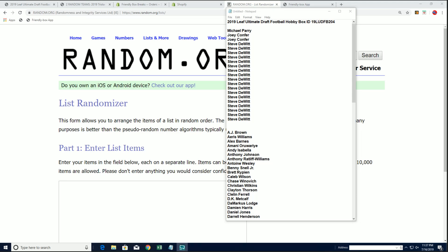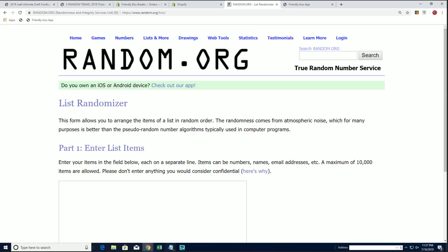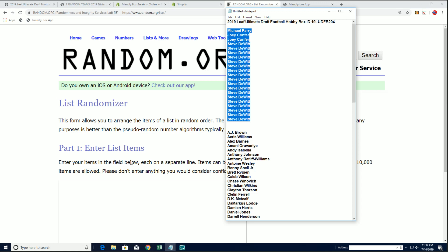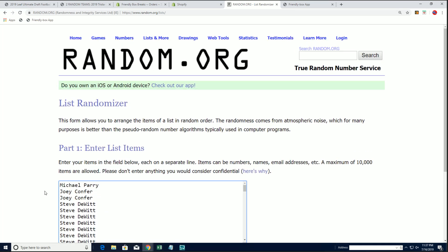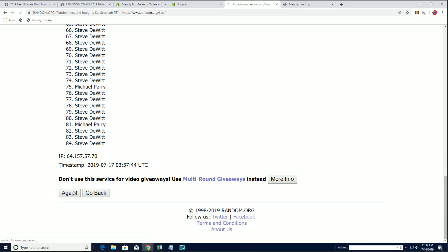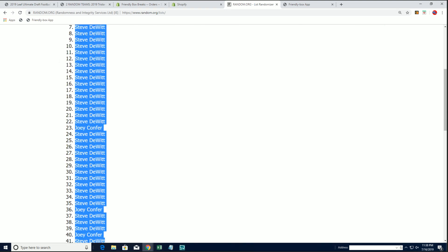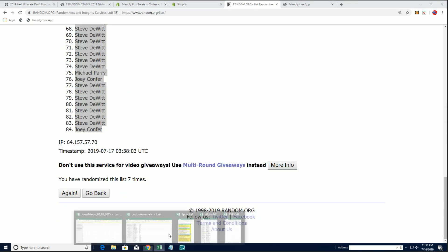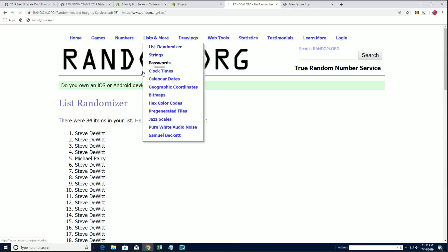Leaf Ultimate Draft number 204, this is a checklist player break. You get four players per name, so let's get everybody's names in here four times. One, two, three, and four — make sure there's no spaces. 84 names on the list. Seven times five and seven — Steve still has the top spot, congrats. Down to Joey now that we're doing this correctly, unlike before. Thank y'all for your patience and understanding on that.